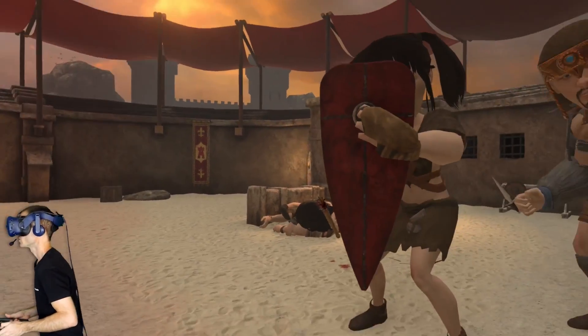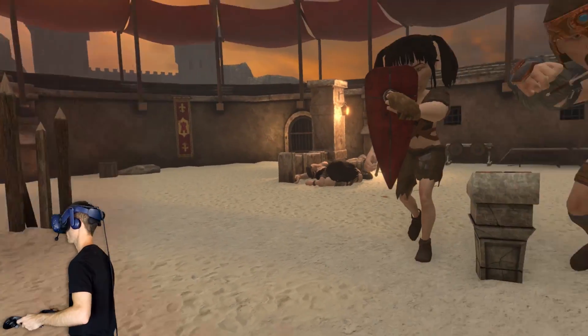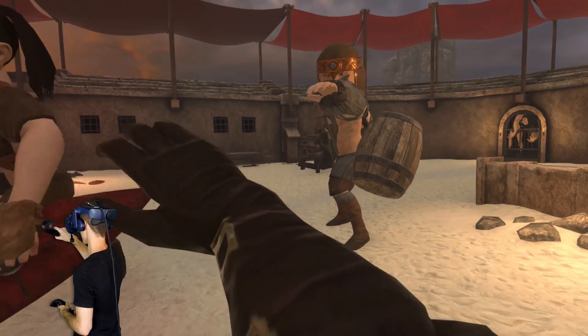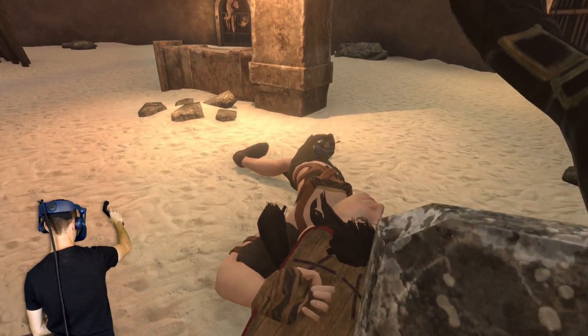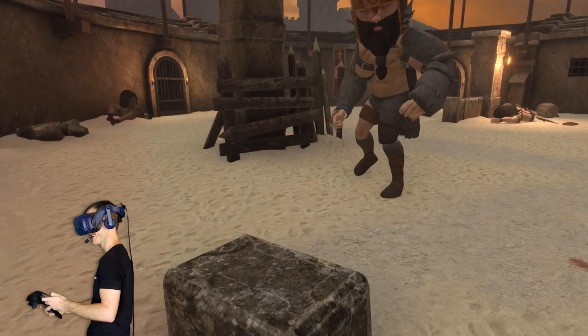I bet you come over this way — just close to this spike wall for a minute. Yeah, come stand over here. Take a barrel. Take a barrel. Oh nice! Go over there dude. You want a boulder? Just gonna drop a boulder on a head. Haha, that's awesome!